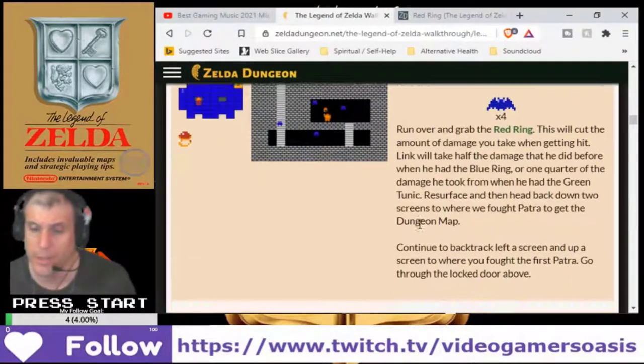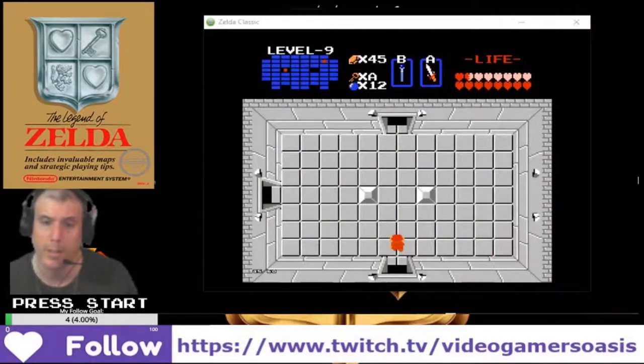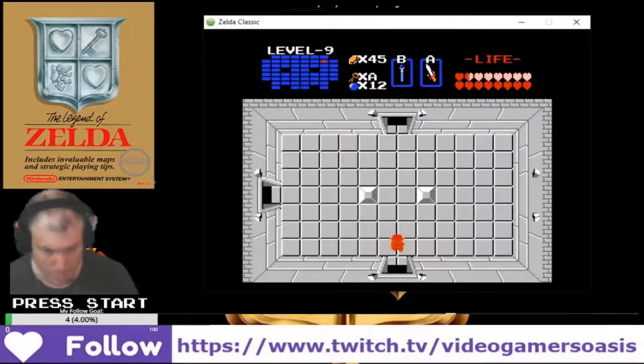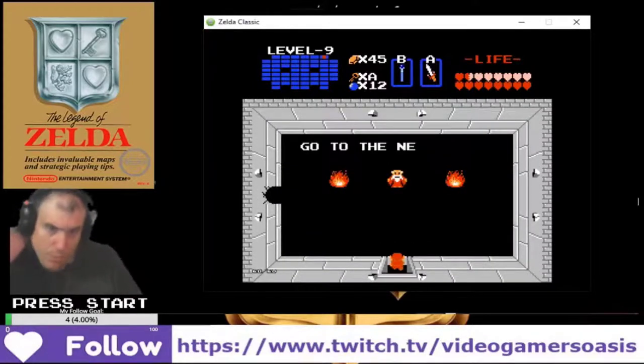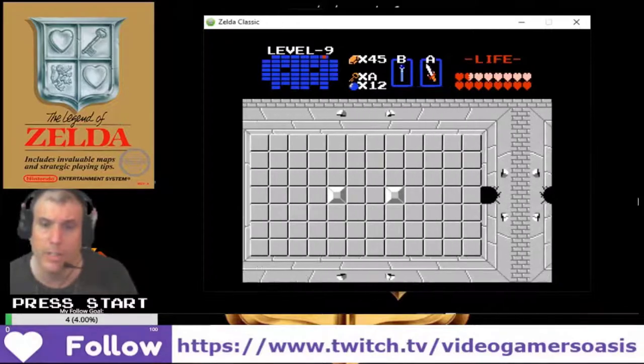Where you found the first picture, go through the locked door above. Locked door above. Go to the next room. Alright, that's done. We've got past so far. So far, so good.